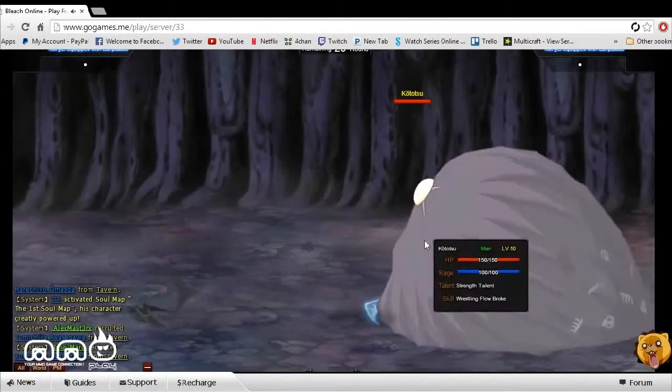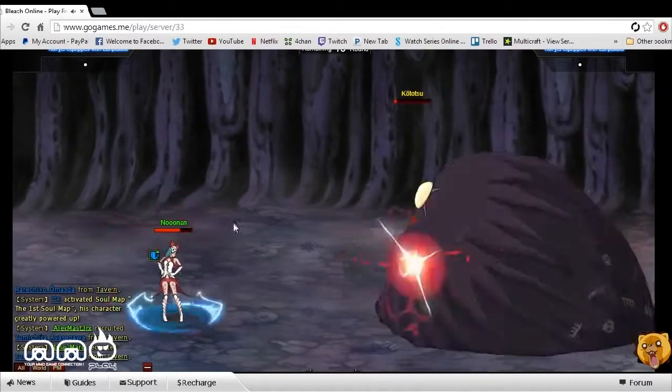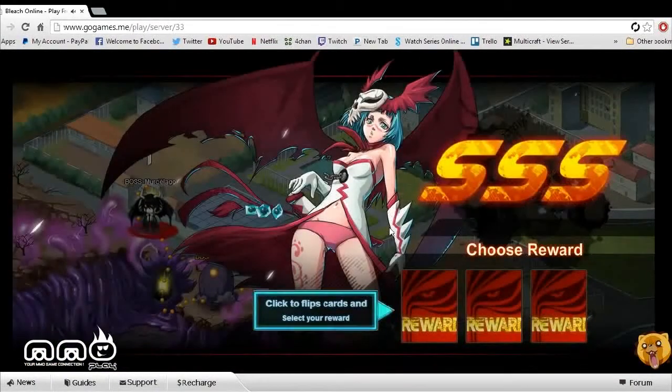It seems like we've got a boss going on over here. He's not doing too much damage. We did fight a guy previous to this who did quite a bit of damage to us, but we had a little helper to assist us. So it seems like it's not just you in every battle — it seems like you can build a team later on the more you get involved in the game, which is pretty cool. We just went ahead and defeated that guy; it was really easy.